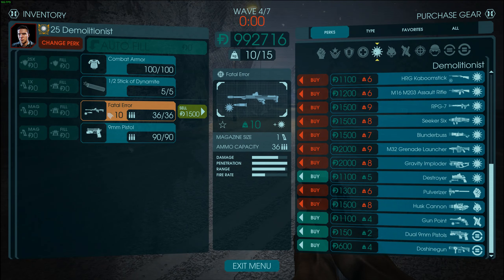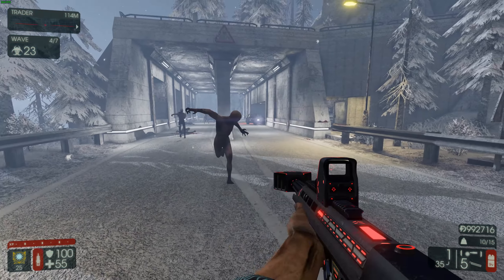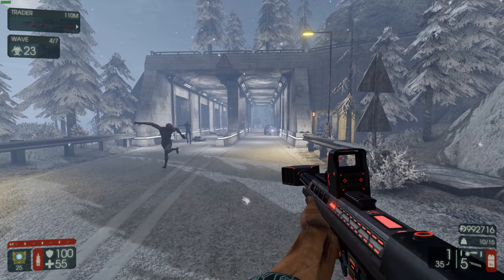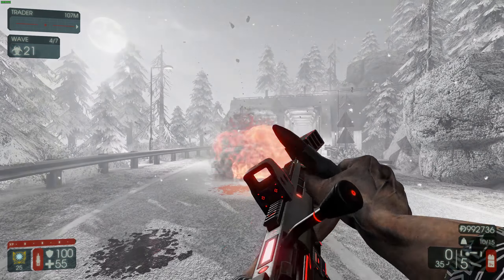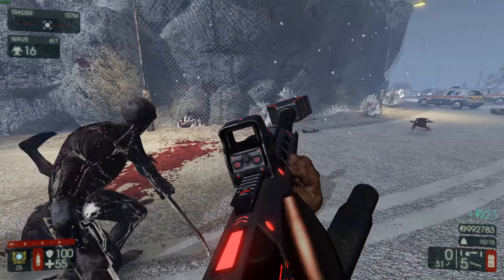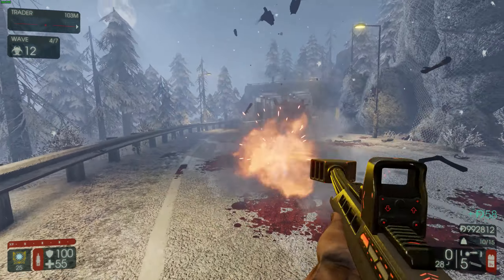Now we have the last weapon on the Demo, which is the Fatal Error. This actually looks sick — the M99 with a holographic sight. Hopefully it's gonna be doing something. Oh yeah, it's definitely doing something — but like, reloading every single shot for a clot. Yeah, that's not the best thing ever. Fair enough, you can cancel the reload, just like an RPG.